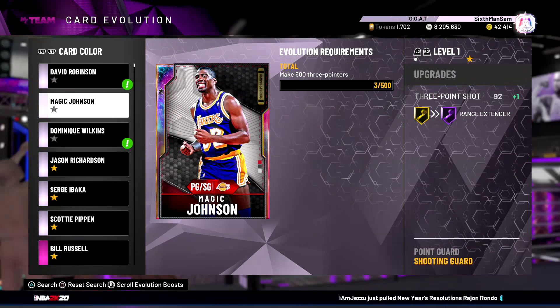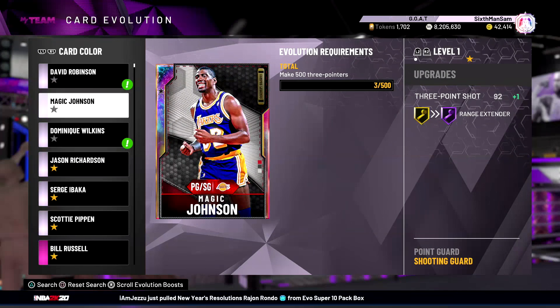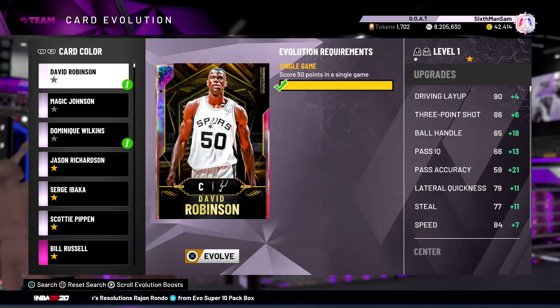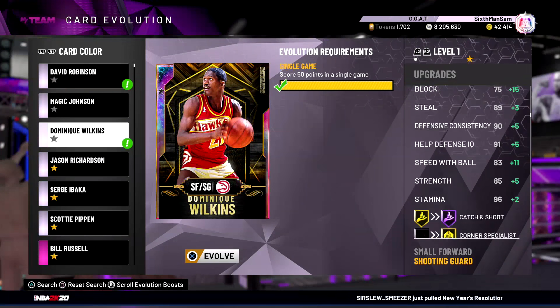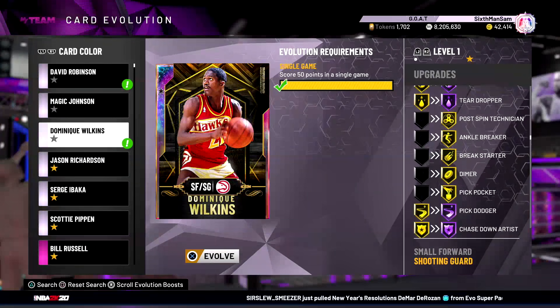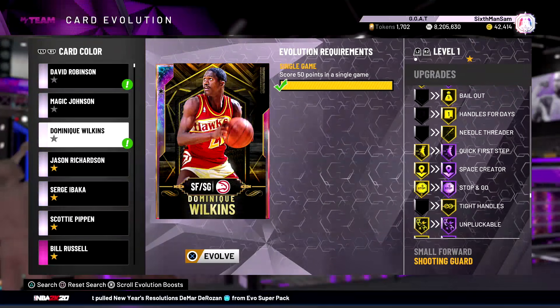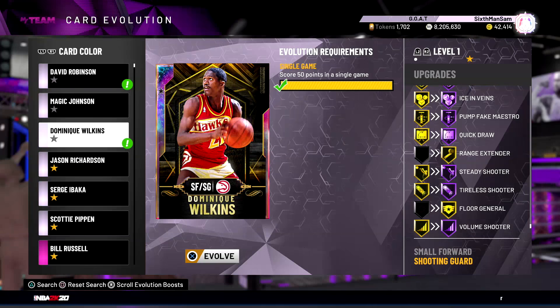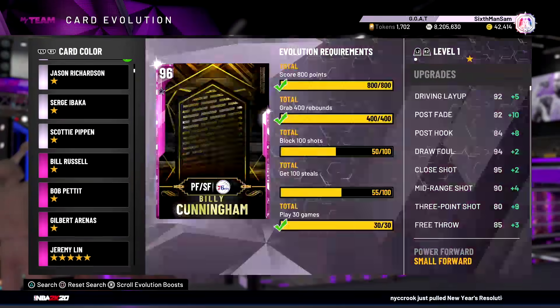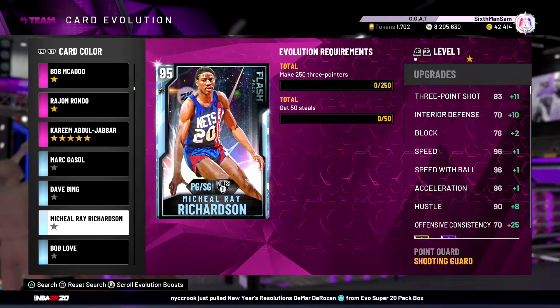Magic Johnson getting Hall of Fame Range is a W, but it's not really worth going out of your way - just casually get that. Up next we got Dominique Wilkins - 50 points, just like D-Rob. He gets Corner Specialist, Dimer, Hall of Fame Clamps, Intimidator, Interceptor - that's huge - Post Lockdown, Needle Threader, Quick First Step, Hall of Fame Unpluckable, Range Extender, and Floor General. Definitely an update we needed on this card.